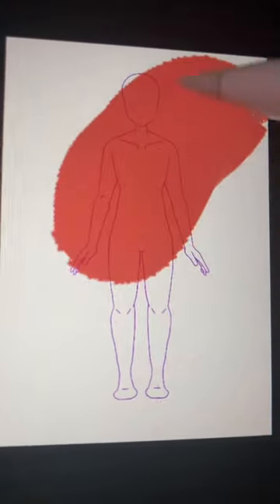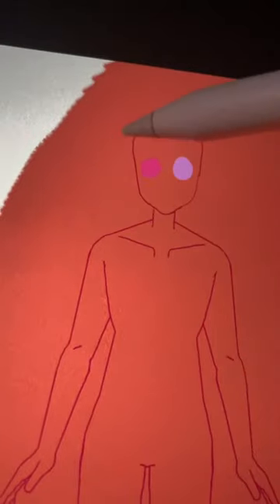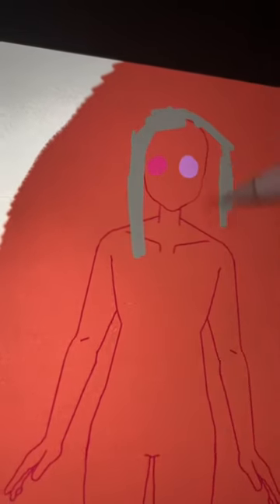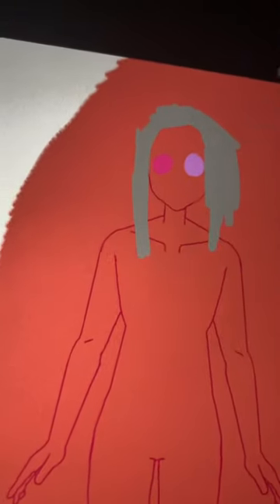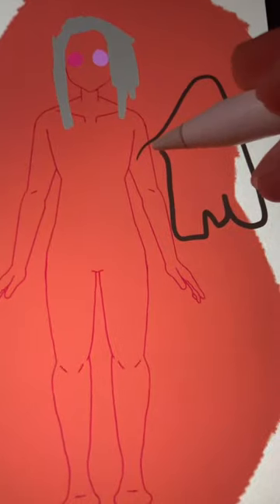Make the skin color your favorite color. The eye color the color of your birthstone. The hair color should be the color of your shirt. If you wear glasses, add a third eye or just another set of eyes. If your favorite animal has horns, add horns. Or if they have wings, then add wings.